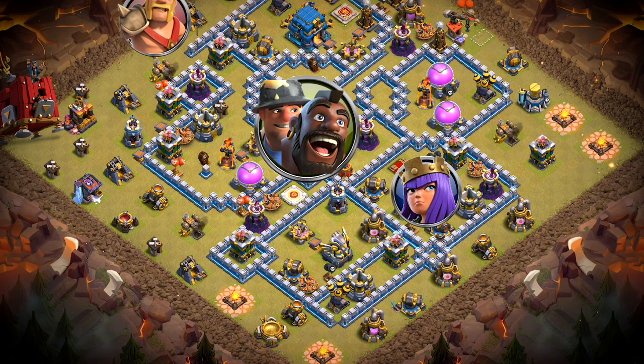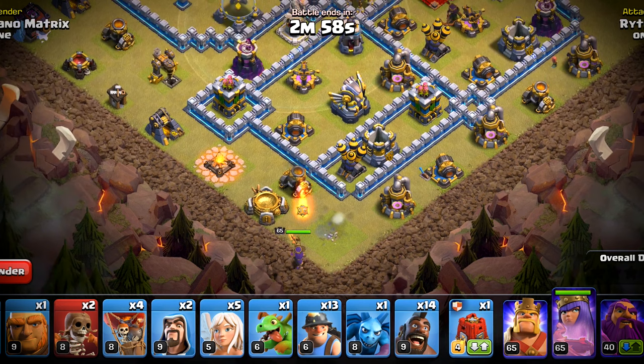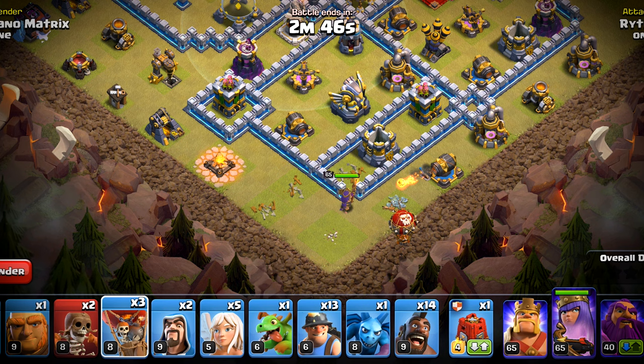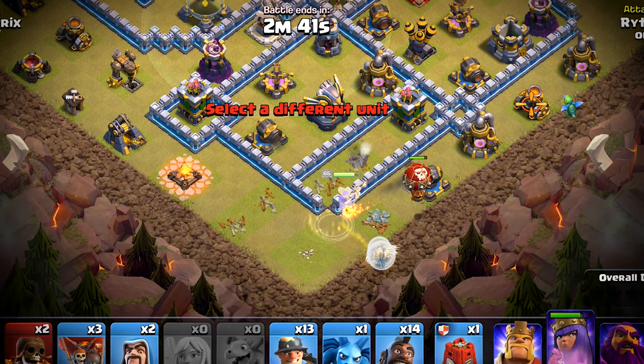We'll start by deploying the queen. It seems complex but we can divide it into parts. I will wait for the queen to take out that air defense, and when this air defense falls I will be deploying one super balloon. There are only two cannons at the queen so we don't need to rage just yet.